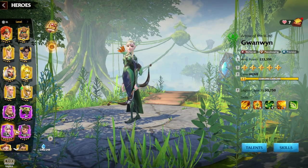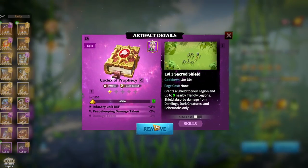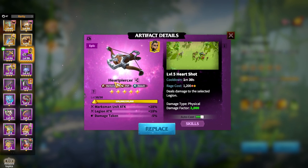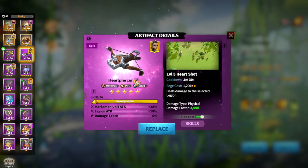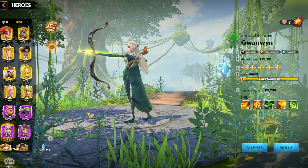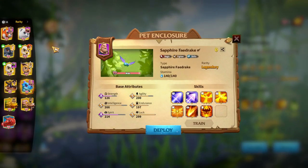Regarding artifacts for Gwenwin and Craig — you won't have legendary artifacts for epic heroes, so the preferable choice is Heart Purser, which is great and can even be used on legendary heroes if you lack other legendary archer artifacts. In terms of epic artifacts, Heart Purser is the number one choice, Heart Avenger is number two, and Bomb Flinger is the last choice.